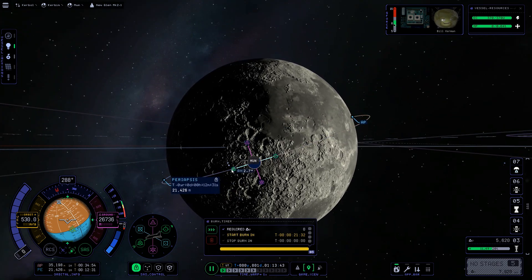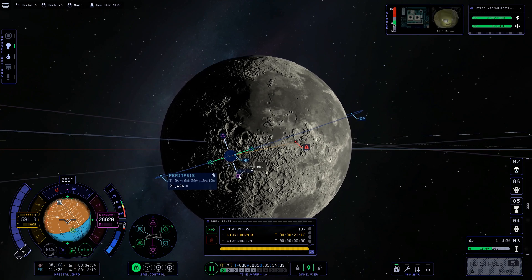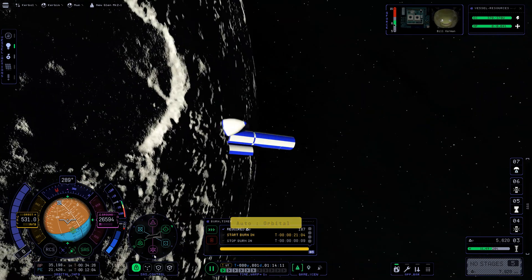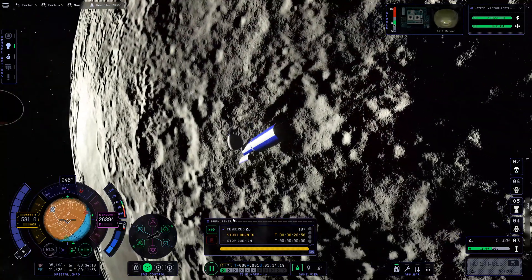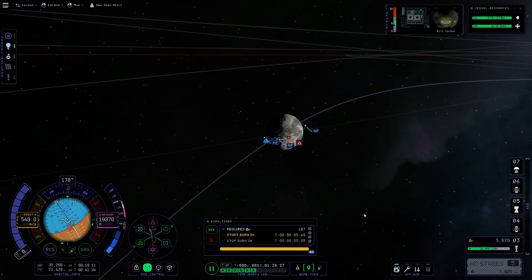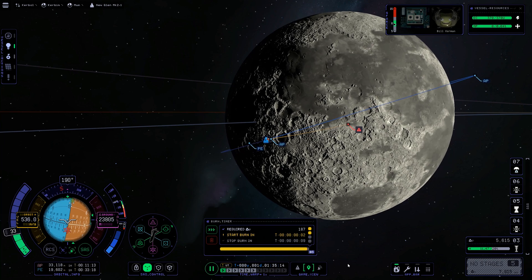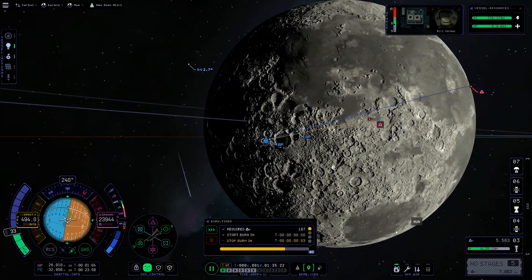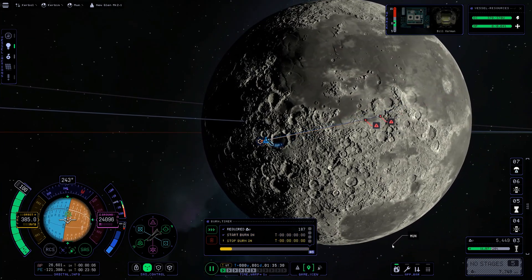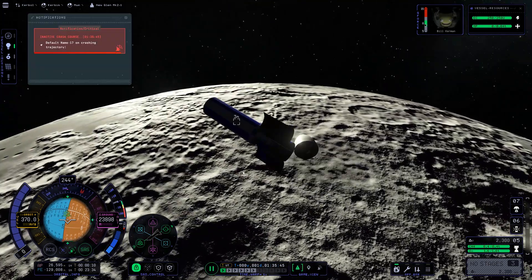My orbit around the Mun is inclined, but if I land right near the equator I will be able to get back into orbit around the Mun in a non-inclined orbit. The craft has an excessive amount of delta-V — I probably could have taken this thing to Duna and back, but the goal of this mission was mostly to see if I could recover my first stage booster.